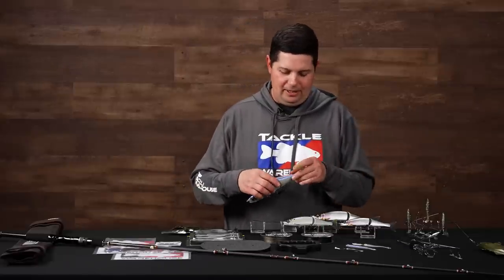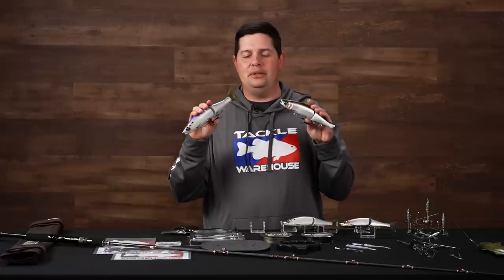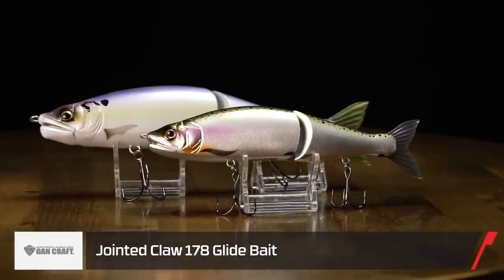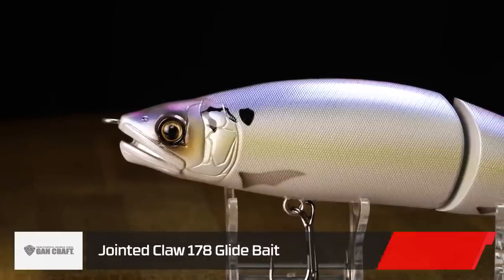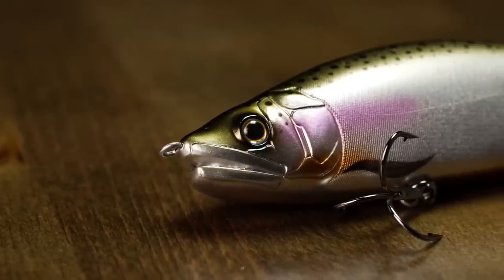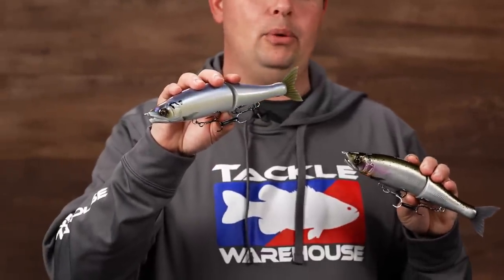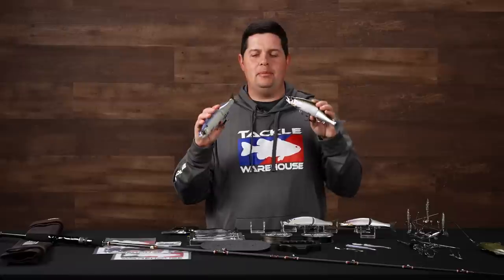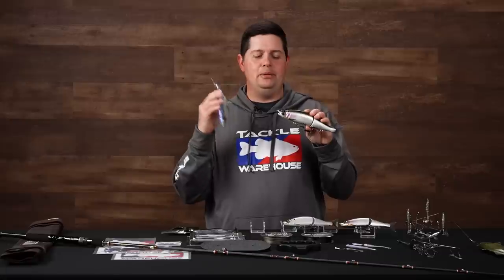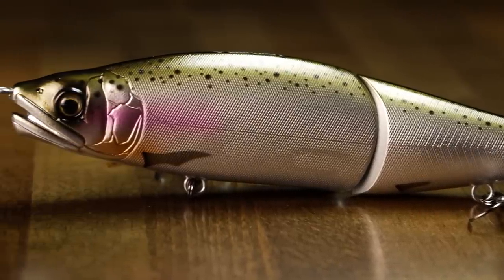We got some new glide baits from Gancraft — not new glide baits, but new TW exclusive colors joining the Joining Claw glide bait series. We got them in the 230 and 178 size. These were colors that we wanted to create — a bunch of guys in the office put our heads together and thought of colors that weren't in the Gancraft lineup. The first one is Brilliant Trout: a green pumpkin dark back, real silver finish, just a little bit of pink on the side.